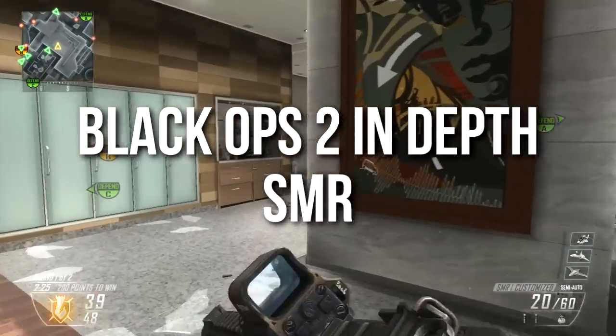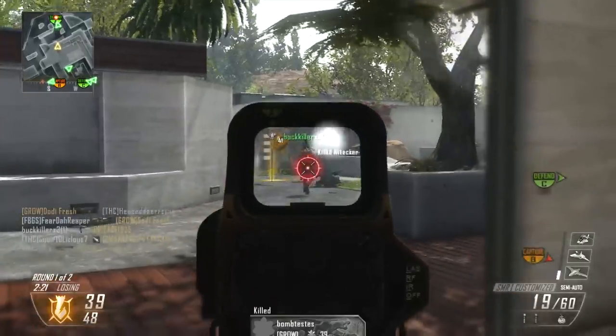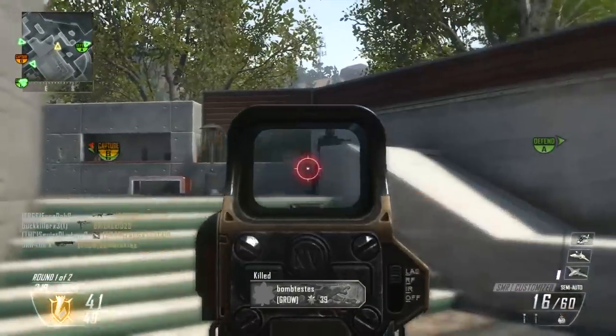Hey guys, Drifter here. Welcome to Black Ops 2 In-Depth. In today's episode we're going to be talking about the SMR Assault Rifle, which is one of two semi-automatic assault rifles in Black Ops 2.